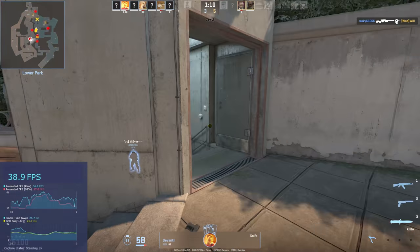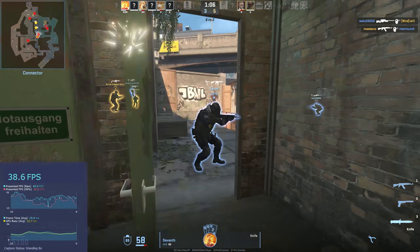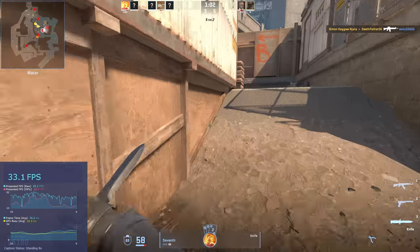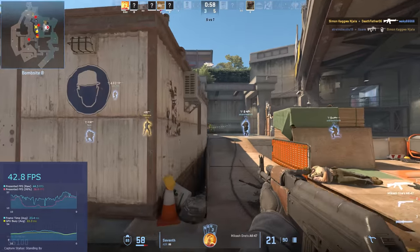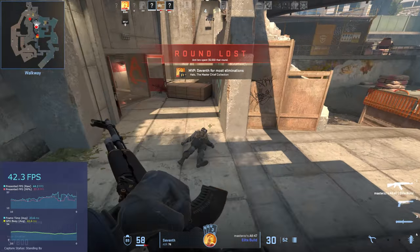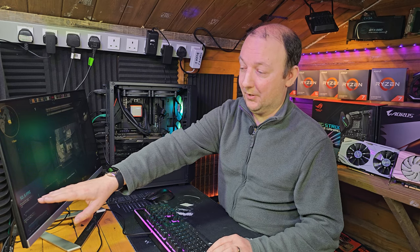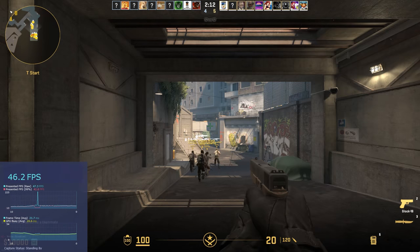We're using Intel PresentMon to show the stats on screen. The bigger number is our average FPS, though it's jumping around quite a lot. The presented FPS raw is the current raw FPS, and underneath that you've got the 99th percentile — what we call the 1% lows — which are also moving in real time. Currently mid 40s.